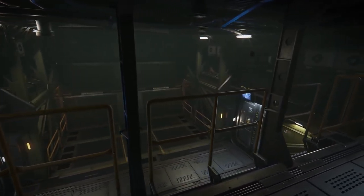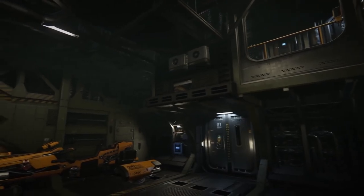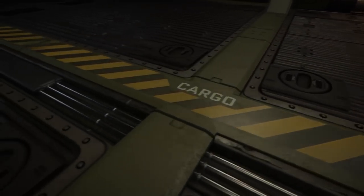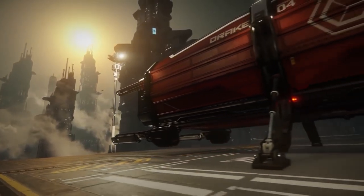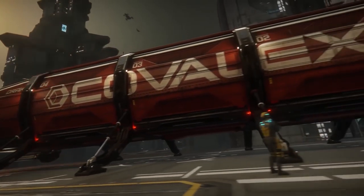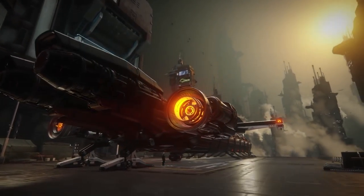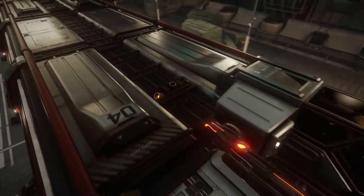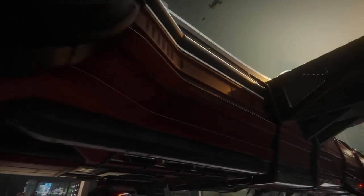I think it will be a very versatile ship which can fit almost any need, unless you're going for exploration or data scanning — it's probably not fit for that. It will mostly be suited for combat-focused roles, like most Drake Interplanetary ships, which are all a little bit capable of combat — the Cutlass, Dragonfly, and Caterpillar, except the Herald which is basically a data runner. Also, in the Caterpillar you can get your Dragonflies in and deploy them even in space, making it a really small carrier.